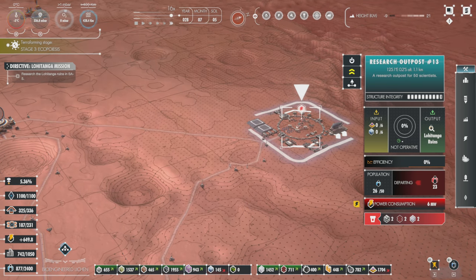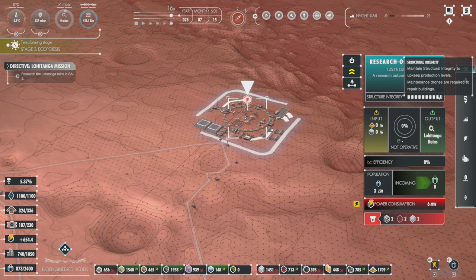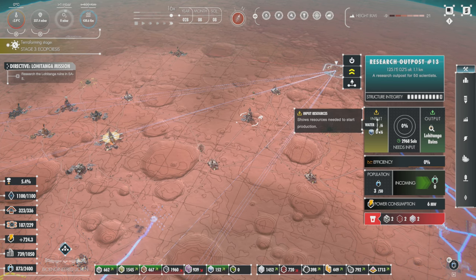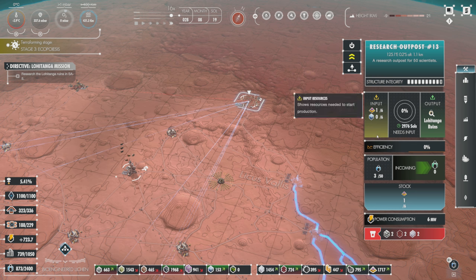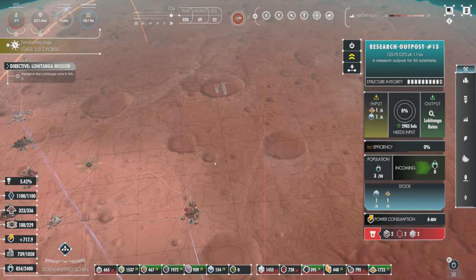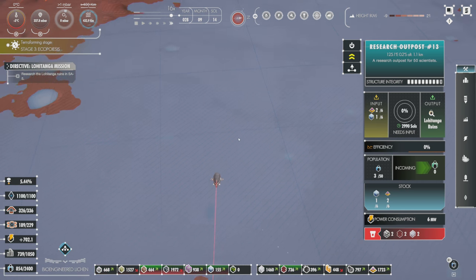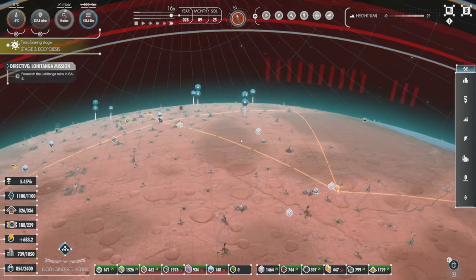We have people here already - that's good. It needs 2,971 souls. We're gonna need some people to come on over here. What's this red line? Colonist incoming - departing colonists are flying over the water. We have water on Mars, guys. We have water on Mars!